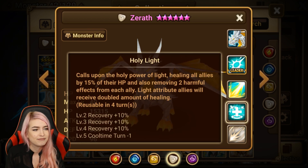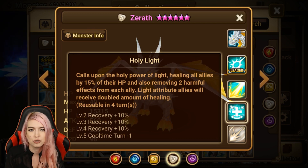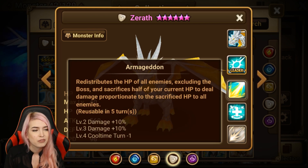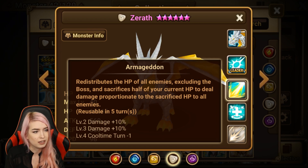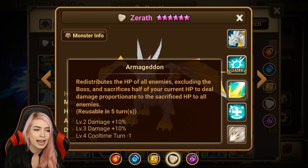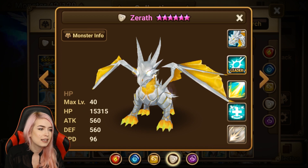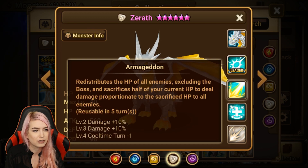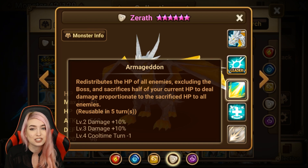With Sarath: first skill taxes an enemy, second skill heals all allies by 15% of their HP and removes two harmful effects from each ally — light attributes receive double the amount of healing. Third skill redistributes the HP of all enemies excluding bosses, and sacrifices half of your current HP to deal damage proportionate to the sacrificed HP to all enemies. The third skill makes me question it because we have so many other units that can remove harmful effects. And the third skill is so reliant on amazing runes with high HP to actually do any damage — making him just a lackluster nat 5.